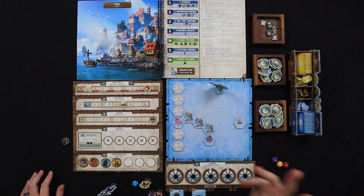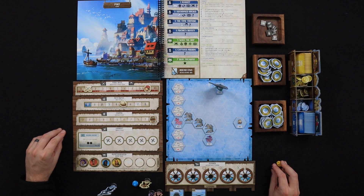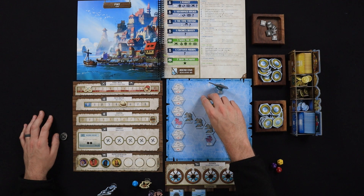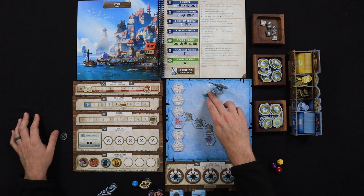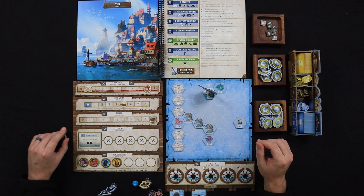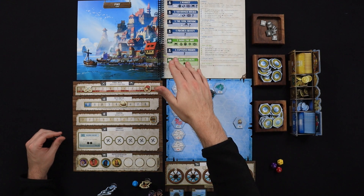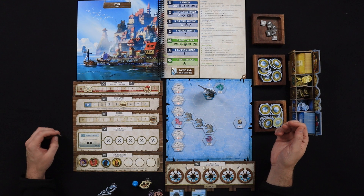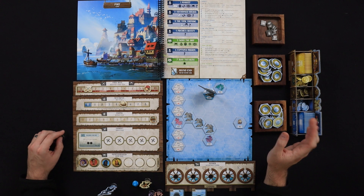After everyone has taken their actions, the round ends: you type that number into the app and the app tells you what to do next. With exploration, if you set sail you flip over tiles — sometimes you can scout your course first. Depending on what's on the tile, you flip to that page in the book, and the app shows you where to go and gives you a new set of actions plus a new story. In this scenario, my objective is to reach Precipice Island.